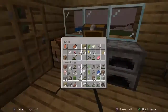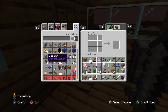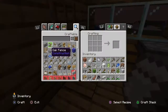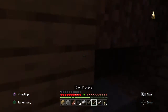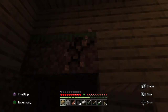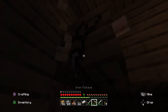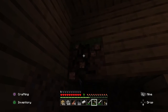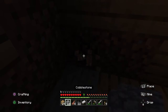Do I have any sticks? Yes, I do. We can make 24 torches. I just thought I lost all of my — we're going to make kind of a small basement, just for now. But we're going to evolve this house, guys, I'm telling you. We're going to evolve it — we're going to make it huge.